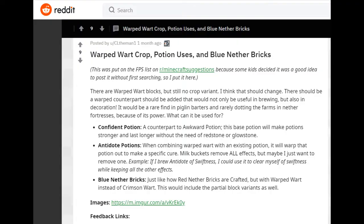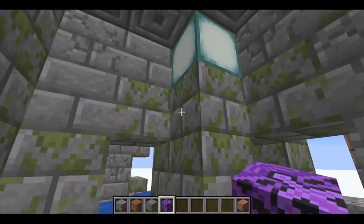Looking at one of the other ideas: warped wart blocks still have no crop variant, and they think that should change. There should be a warped counterpart that would not only be useful in brewing but also decoration. It would be found as a rare find in piglin barters and rarely dotting the farms and nether fortresses. It could be used for 'confident potions,' which will make potions stronger and last longer as the new base without using redstone or glowstone. There are also antidote potions that can help remove one specific potion effect by brewing the warped wart with that potion to make a cure. For example, an antidote to swiftness would clear you of swiftness while keeping all other effects. It could also be used for blue nether bricks — just like how red nether bricks are crafted with nether warts, warped warts would be used to craft this one, and it would include partial block variants as well.